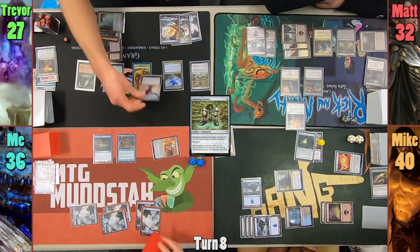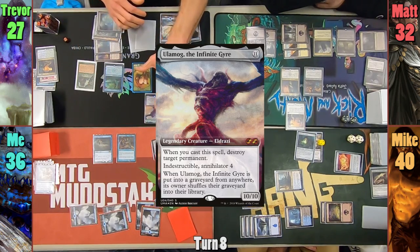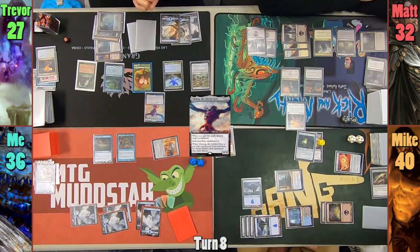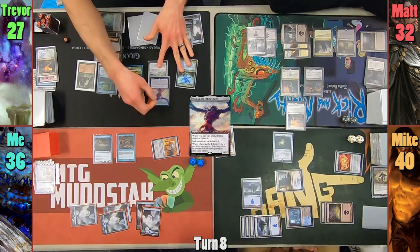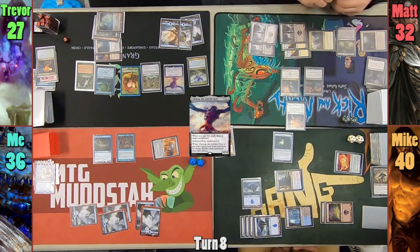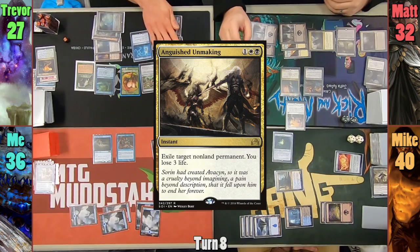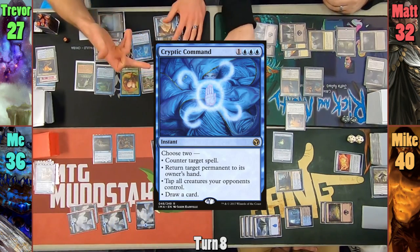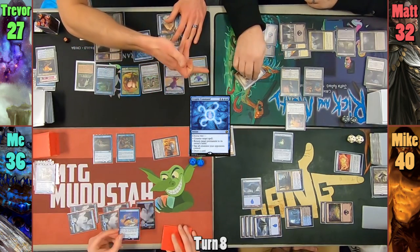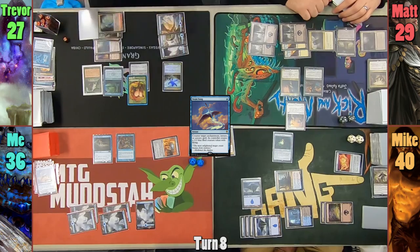Trevor taps some lands and uses it plus 7 floating to cast Ulamog the Infinite Gyre. His on-cast trigger blows up Mike's Drana, and not paying 1, Trevor lets me draw a card. Trevor moves to equip the Greaves onto Ulamog, and Matt responds by casting Anguished Unmaking targeting Ulamog. Trevor still has enough mana to cast Cryptic Command to counter Matt's spell and draw a card, but my Swan Song says no to that. Trevor's boots then get put onto the pig, and he passes to Matt.